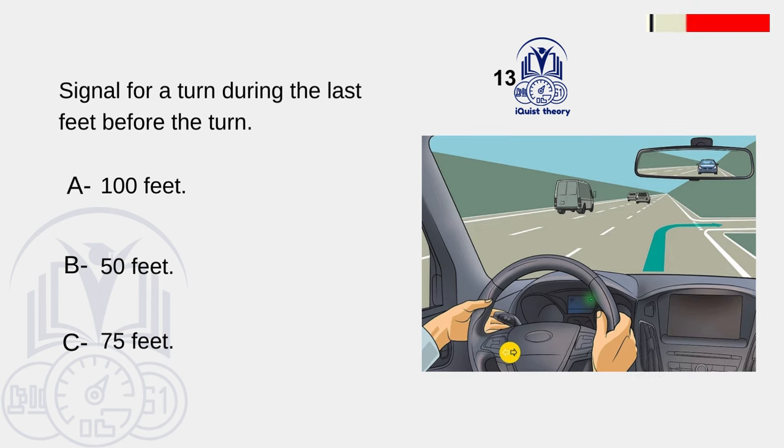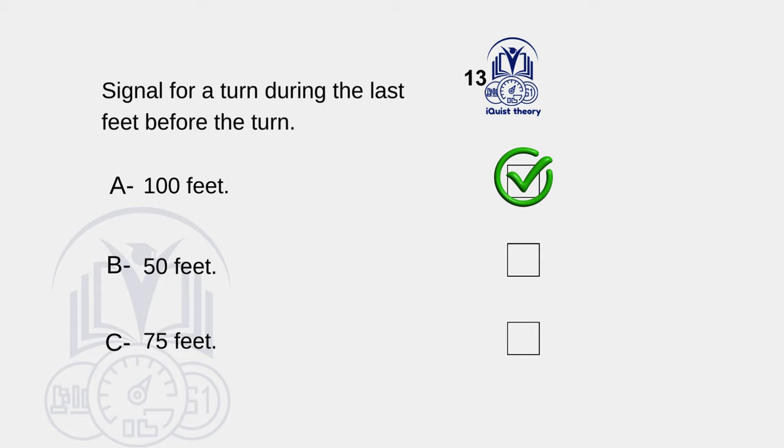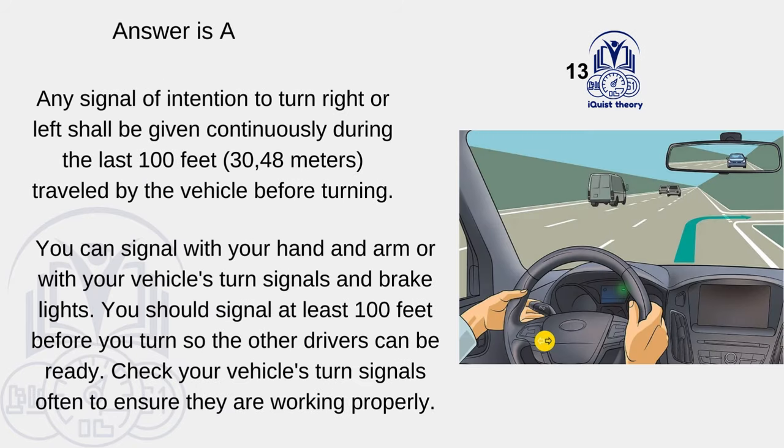A. 100 feet. Any signal of intention to turn right or left shall be given continuously during the last 100 feet (30.48 meters) traveled by the vehicle before turning. You can signal with your hand and arm or with your vehicle's turn signals and brake lights. You should signal at least 100 feet before you turn so other drivers can be ready. Check your vehicle's turn signals often to ensure they are working properly.